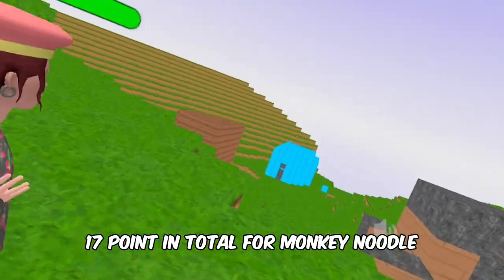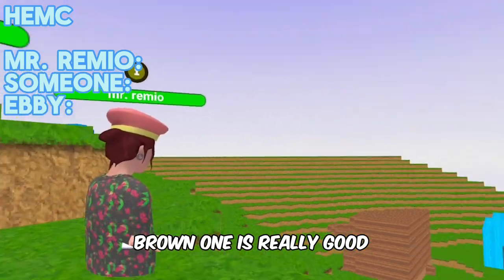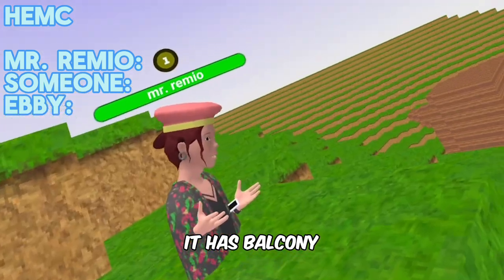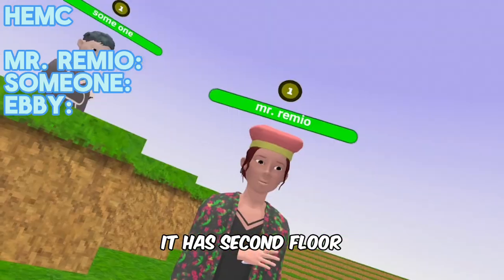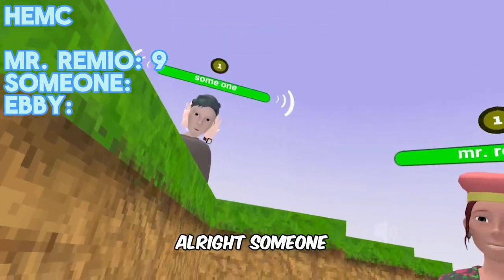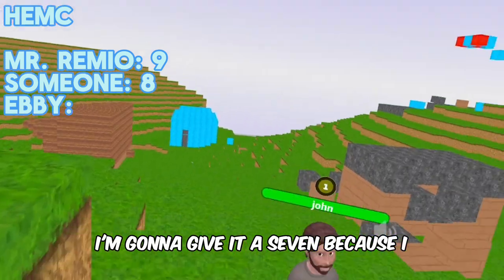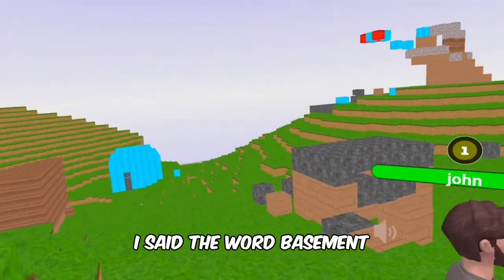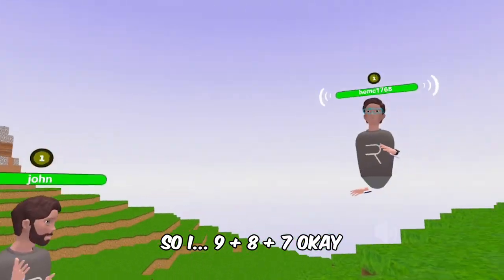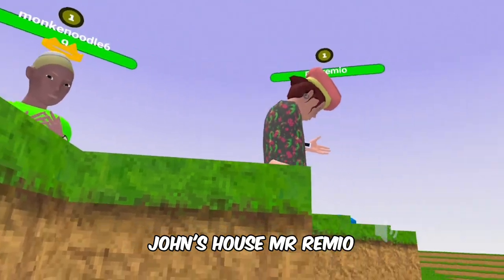For Hammock's house: Mr. Remyo says the brown one is really like a real house — it has a basement, balcony, and second floor — giving it a nine. Someone gives it an eight. The host gives it a seven, so nine plus eight plus seven equals 24 points for Hammock.